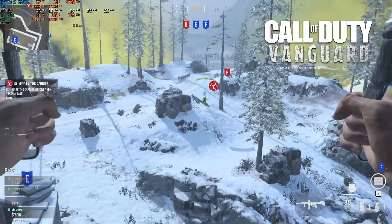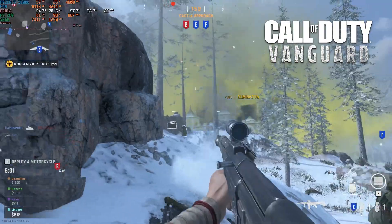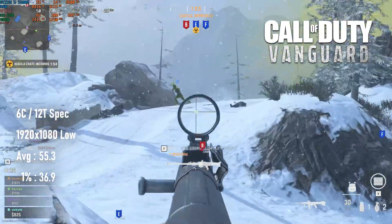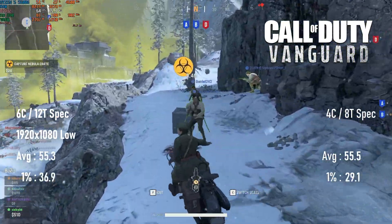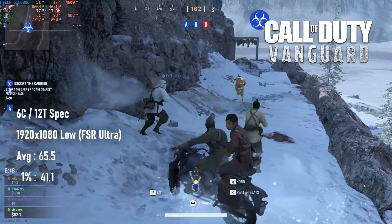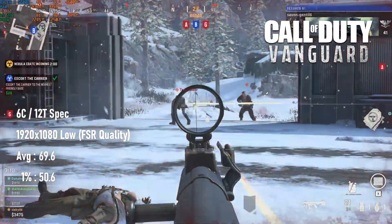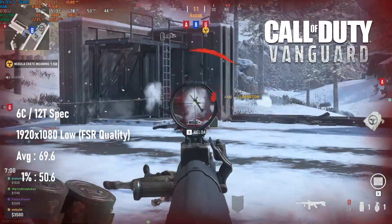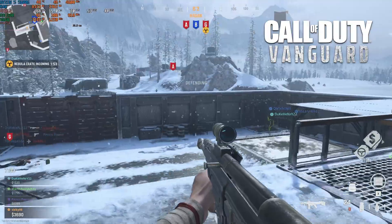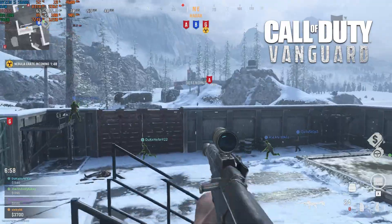The W7100 can't quite hit 60fps in Call of Duty Vanguard, at least not at native resolution. Averages of 55 and lows just over 30 on the 6-core and just under 30 on the quad-core. Adding ultra-quality FSR is all the compromise needed to push past the 60fps mark on average, and dropping one notch further to quality almost reaches 70. You probably have room to increase texture and shadow resolution if you really want to, but I'm not sure I'd see the point at what is effectively just 1280x720.